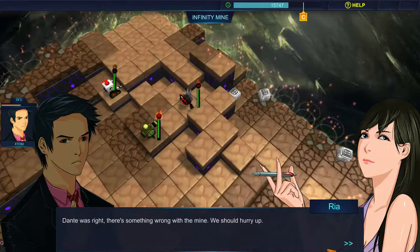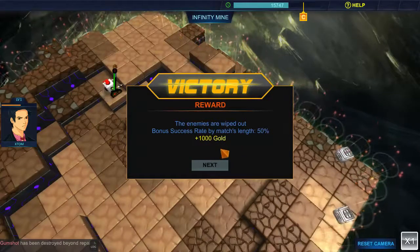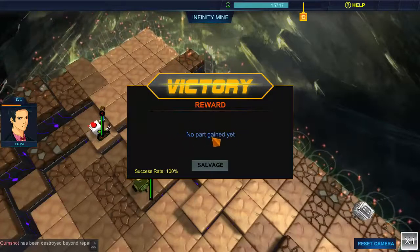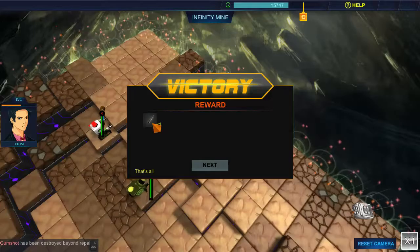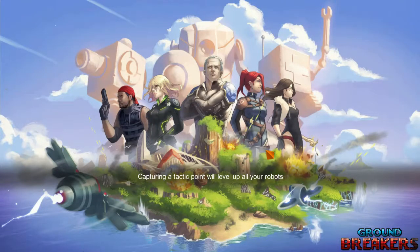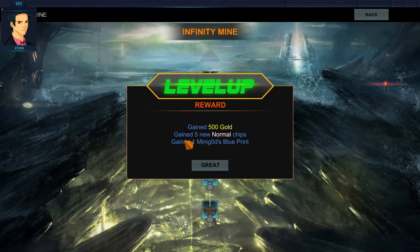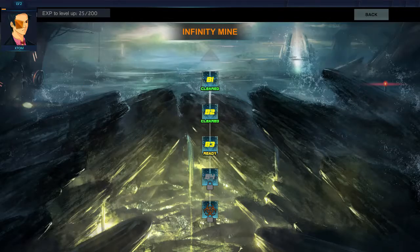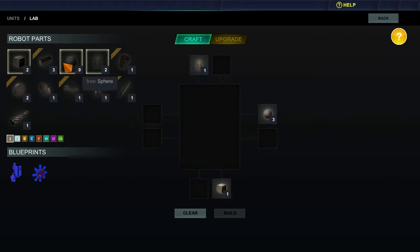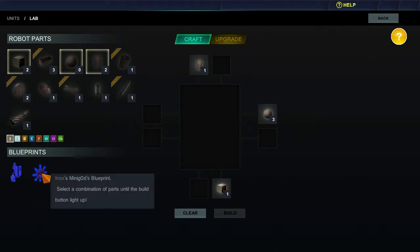Victory! 1000 gold earned — not sure what you use the gold for. At the end of the battle we got one item from salvage and some experience. Level up — gained 500 gold, five new normal chips, and one mini zero D's blueprint. Back in the lab, I've got this new blueprint but again building it is a matter of guessing — clicking stuff and nothing happening, so I'm not sure what that robot does.